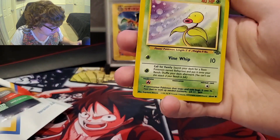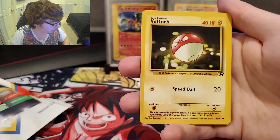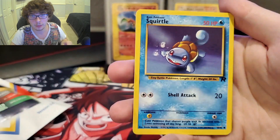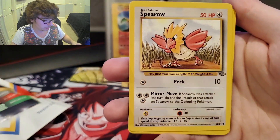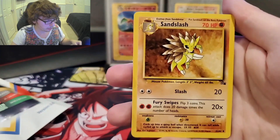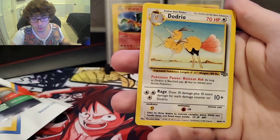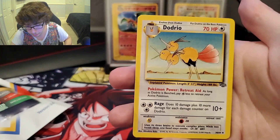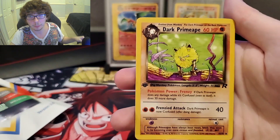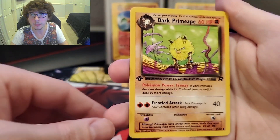We have Grass Energy. Bellsprout. We got the Goldeen. We have the First Edition Seel to go with it. We got the Voltorb. Mankey. Squirtle. We got a Spearow. Shellder. These OG artworks — they kinda bring me back, I'm gonna be honest with you guys. Got the Sandslash. Dodrio. And if this pack is like the last one, I think we'll have the First Edition right here. Weepinbell. The Dark Primeape. I do like the artwork on that.